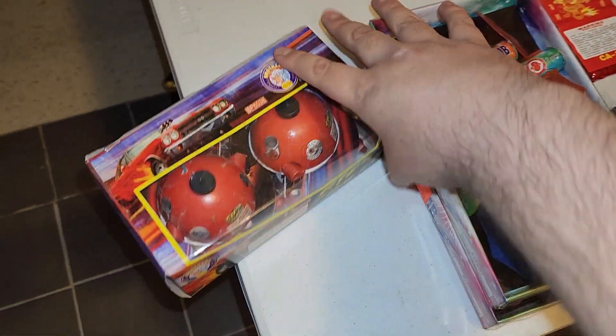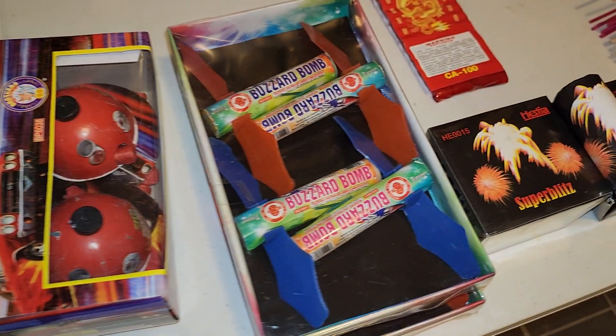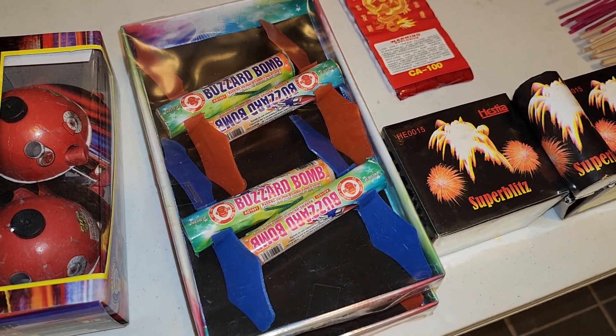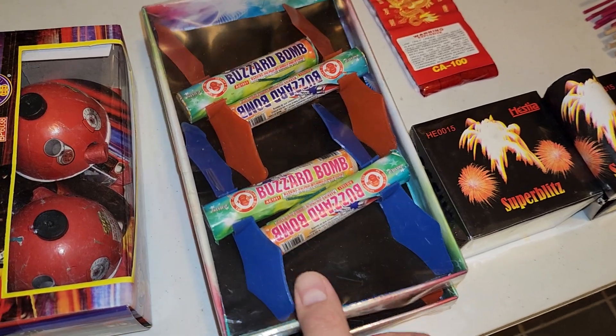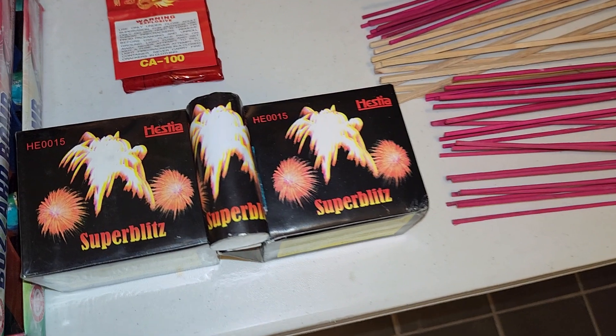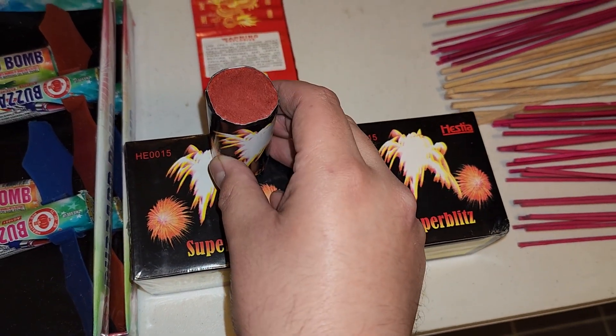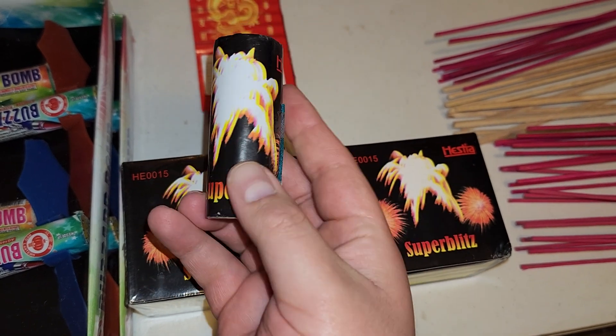Got these little spinners called Step On It by Brothers. Buzzer bombs. These are really awesome helicopters. My Red Lantern — really sweet. These are stickless rockets. Pretty much light them like that and they go straight up and have a report in the air.